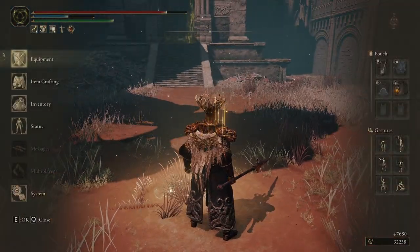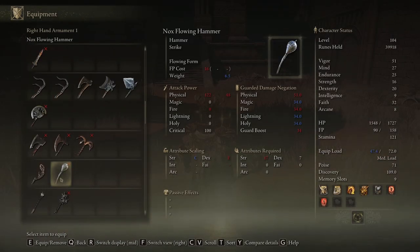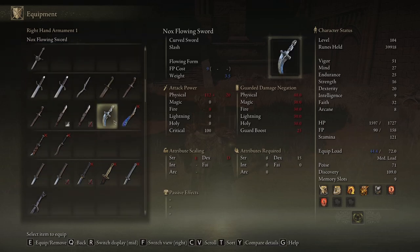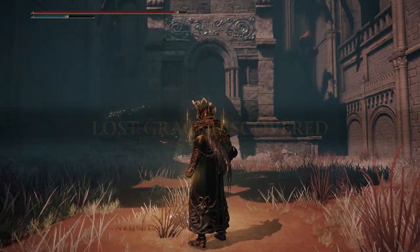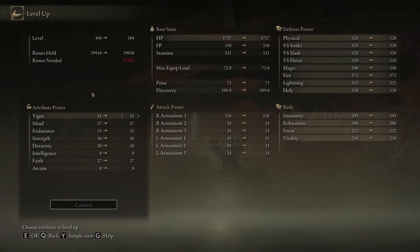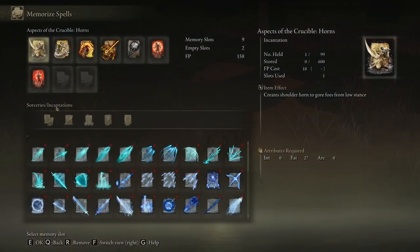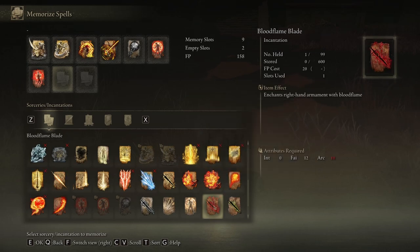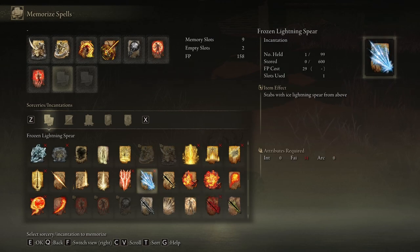Nox Flowing Sword — let's see this sword. I already have the Nox Flowing Hammer. The Nox Flowing Sword is a curved sword and I can already use it. I see another chest in there — let's rest. Can we level up? No, we cannot. Nine more levels until we have 60 Vigor, and then we're going to go all in on Mind because we need more mana as well. Some of these incantations require Intelligence, which I don't understand — and some require Arcane as well. Frozen Lightning Spear and another one I really want to use, but I'm not going to level up Faith for now. Dragon incantations are pretty cool but they require Arcane, which is a bummer.